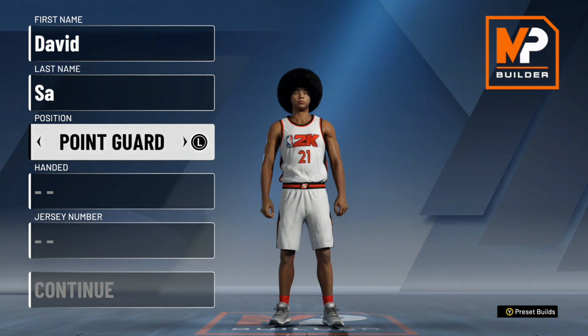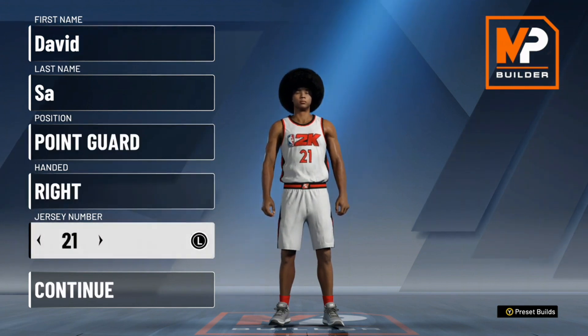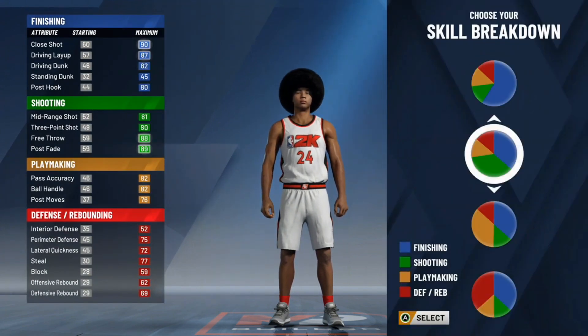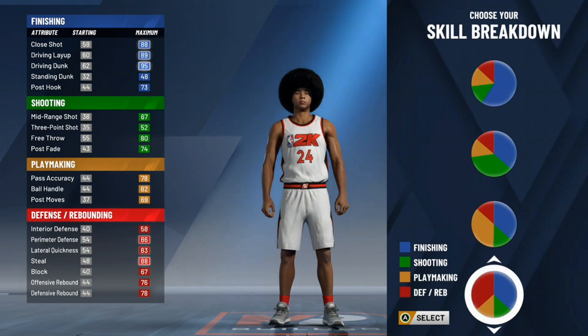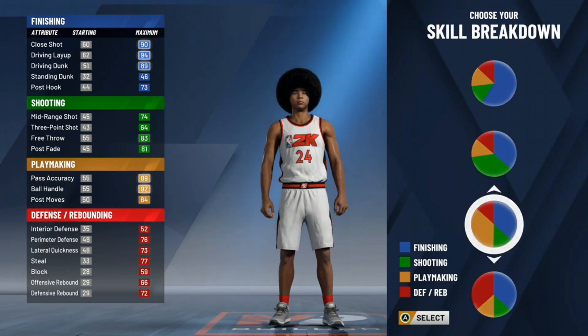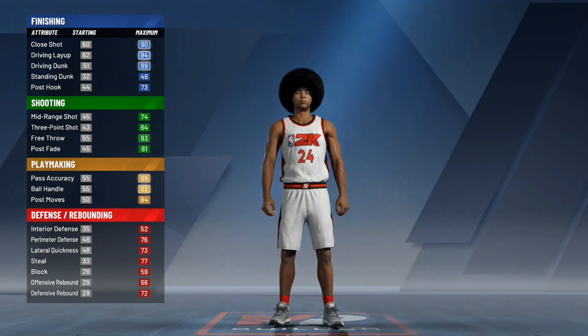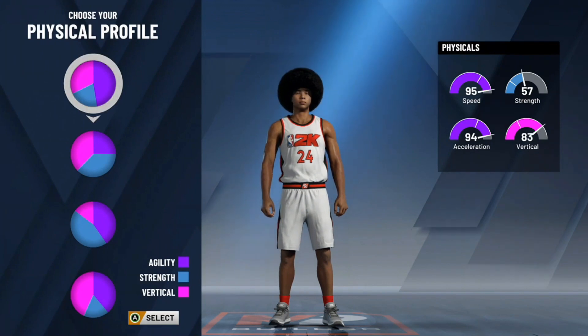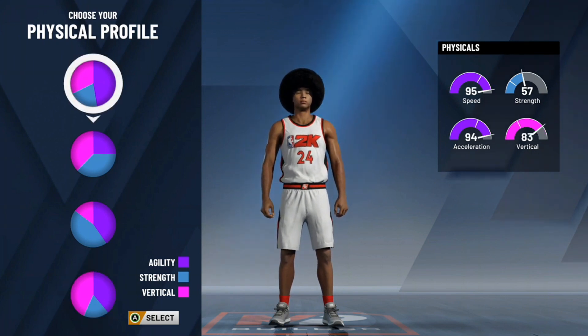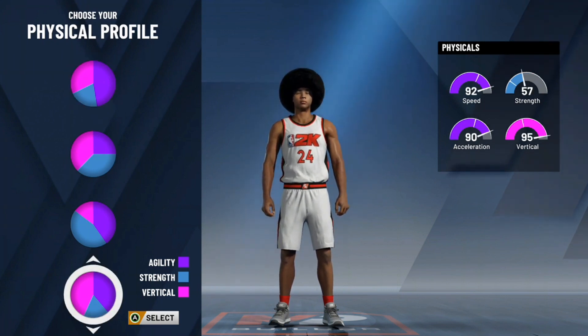Let's get right into it. I'm going to make them a point guard, right-handed, number 24. The pie chart I'm going to pick is finishing and playmaking — not play lock. With the physical profile, you can use either speed or speed and vertical. I personally went with speed and vertical just so I can have a high vert, grab more rebounds, contest more shots, and maybe dunk the ball more. With speed and vertical you get a 97 speed at 99 overall, which I think is perfectly fine.